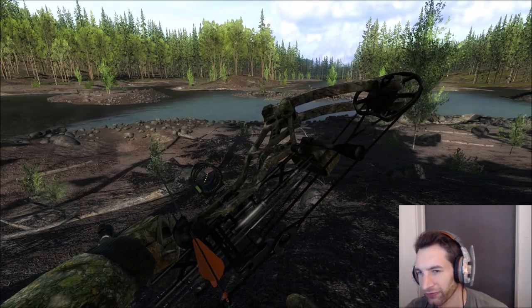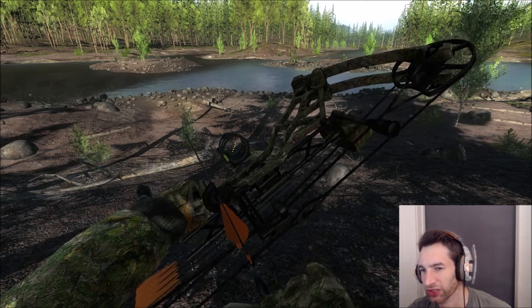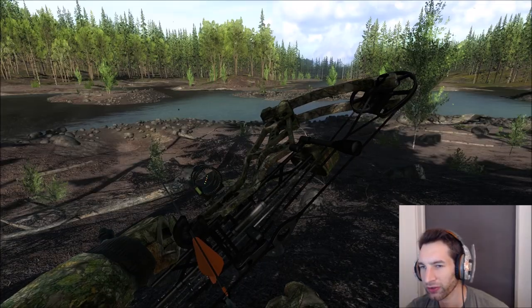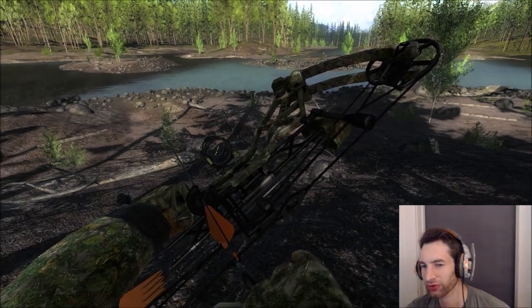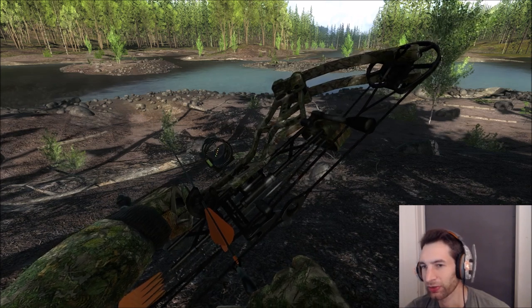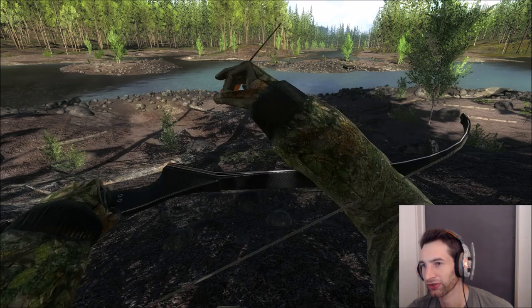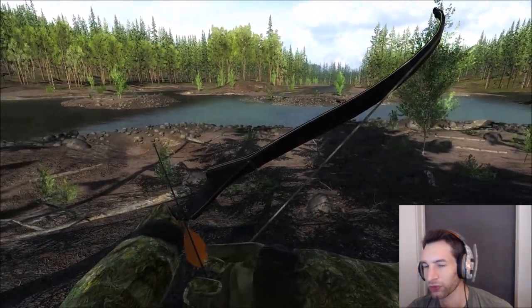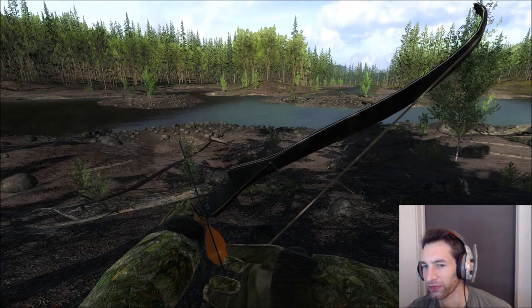Hello everyone, welcome back to Redfeather Falls. Today we're going to be continuing the perfect arrow placement challenge. Our main focus is going to be the Roosevelt elk. We have the camo pulsar with us for anything medium to decent size, but if we see anything 300 plus or maybe even 320 plus, we're probably going to take him with the carbon recurve and hope for a perfect shot.